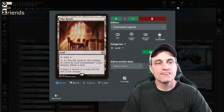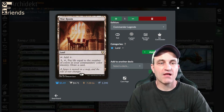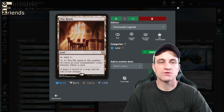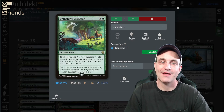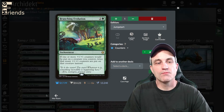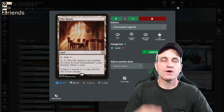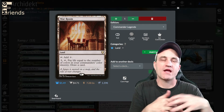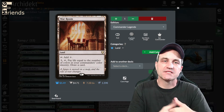War Room — 3 tap, pay life equal to the number of colors in your commander's color identity, draw a card. So it's going to cost us one life to draw a card. Before we get to counters, just wanted to mention we purposely aren't running Gaia's Cradle in here because it's so expensive.